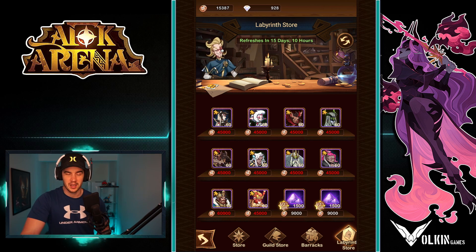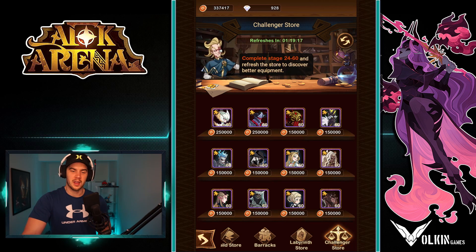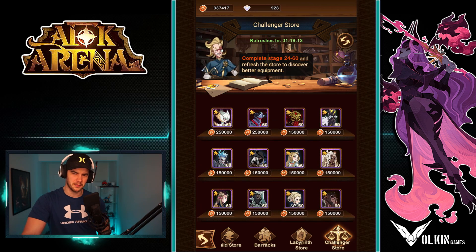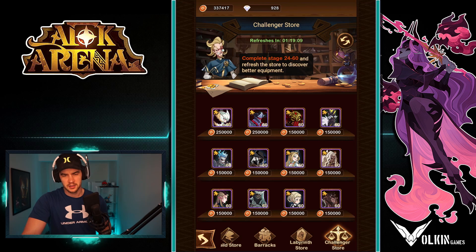Over in the challenger store, the number one choice for me — even though he costs more — is going to be Aziz. Now Aziz is just absolutely fantastic in the game, an absolute base. So he's definitely the one to go for. Athalia is good, but she requires a heavy amount of investment to become really good. But Aziz is the one I would definitely target here.